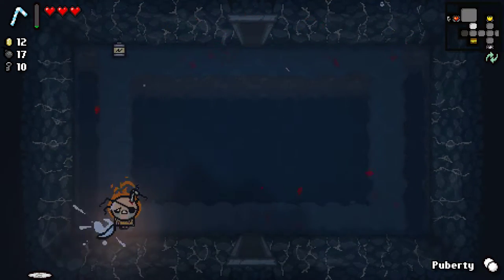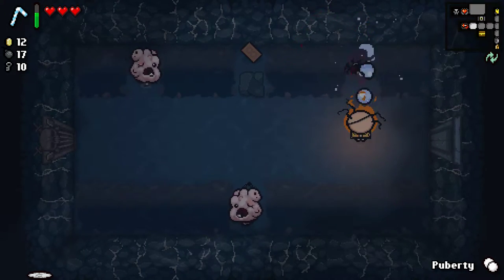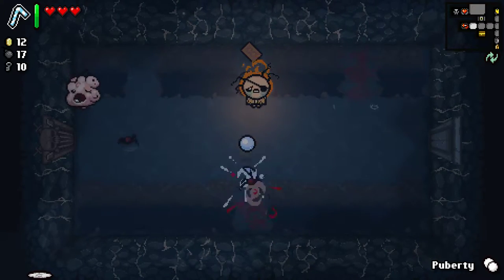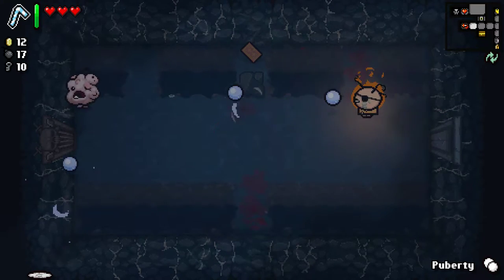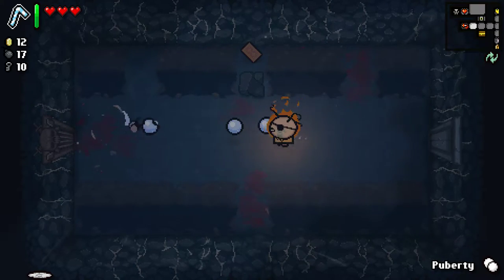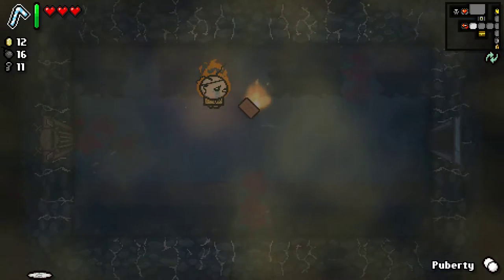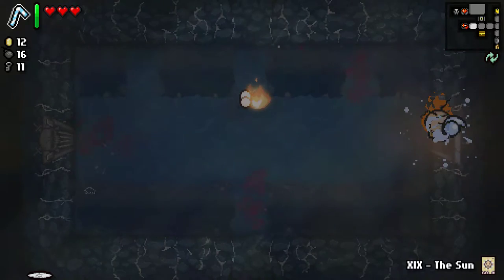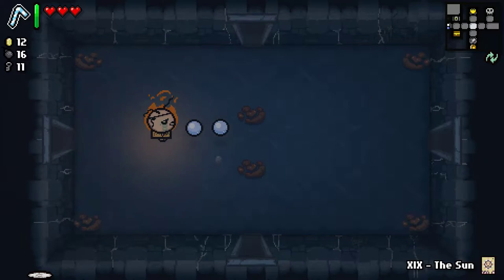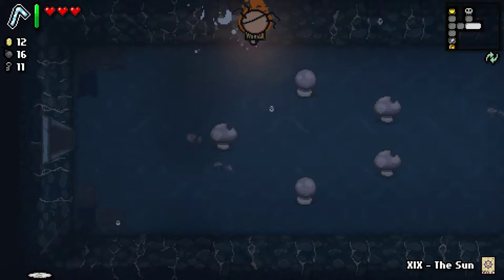Still don't completely know what this item does — one time I used it, a heart spawned. We can pick up a tarot card if we want to use a bomb. One thing about these boss challenge rooms is bosses spawn more often. You can see Hot Bombs make fire. The Sun — just like that, we got the best item! Yeah, we got that last round but ended up not using it. It's always good to have in your back pocket in case things go south.